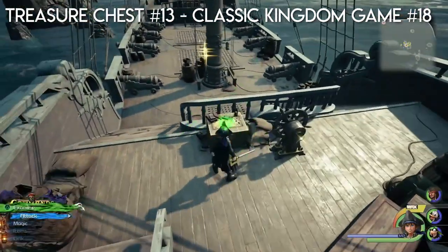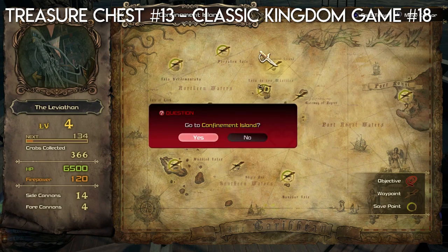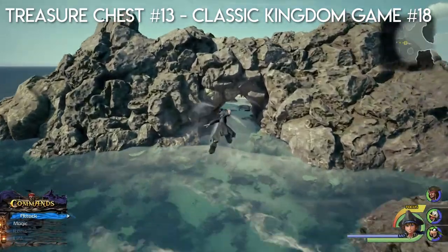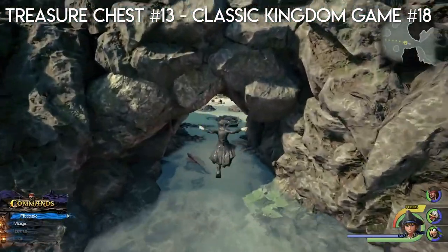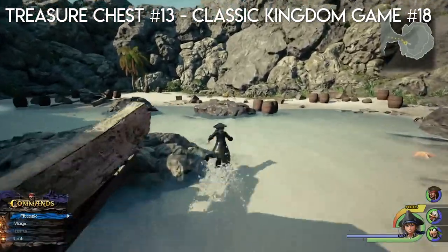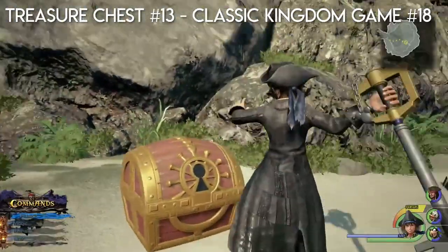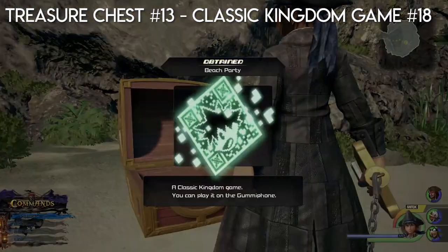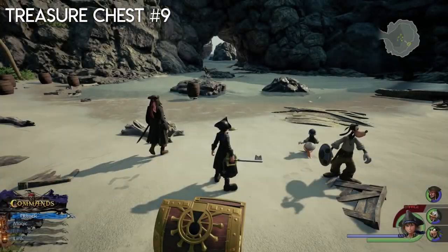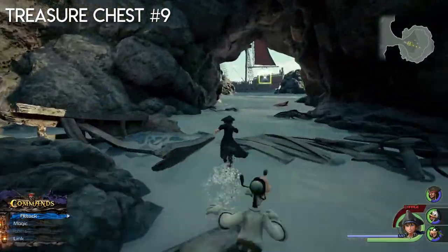Now we're going to this island. There's only one big chest here and after you open it you have to fight heartless — it's right here in the middle. Once you've completed the heartless fight, go back to the ship and we're going to go to the next island.